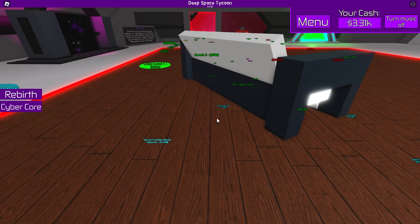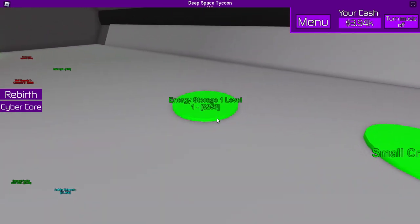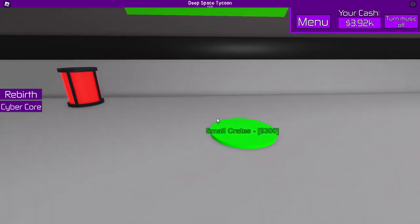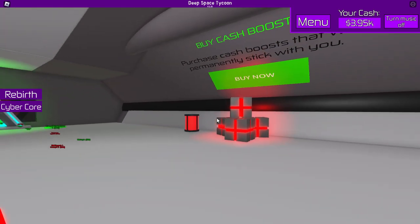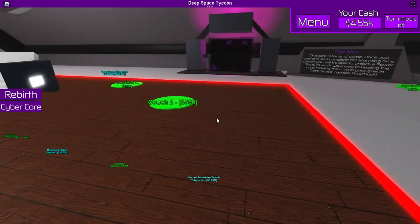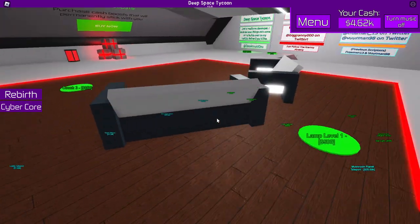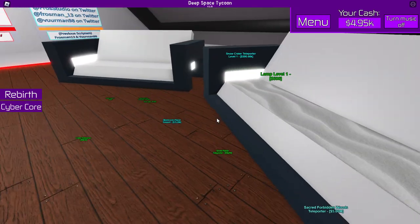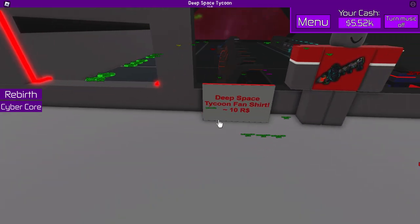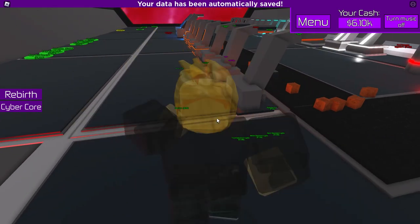Wooden floor, neon — I likey! That couch is 250. Energy storage — does that actually help? Small crates — I spent 300 on those small crates. What the heck, 550 — this better be worth it. Yeah, it's the same thing. Oh my word — Deep Space Tycoon fan shirt, 10 Robux. That's a lot of Robux, for sure.